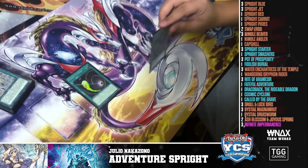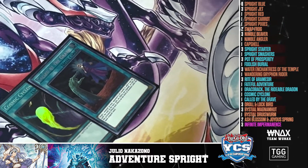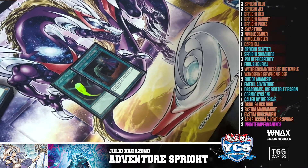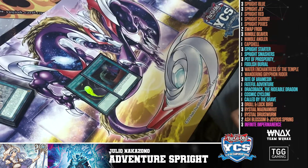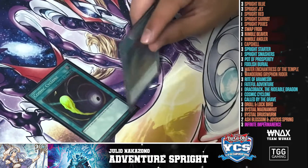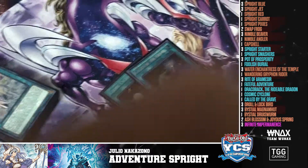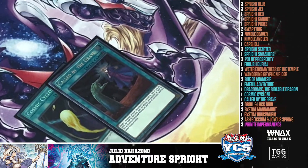I played one Called By the Grave — the god card. A lot of people in theory don't like playing this, but I'm a firm believer you have to play it. It's another tool against Tear — you can use it on either turn. If you're going second and they try to Solid Send a Tear monster, this stops that monster. Even if they have Happiness Engraved, you shut down Happiness for two turns, which is pretty good — a two-turn shutdown on Happiness.